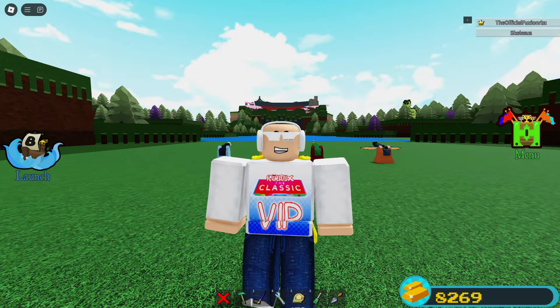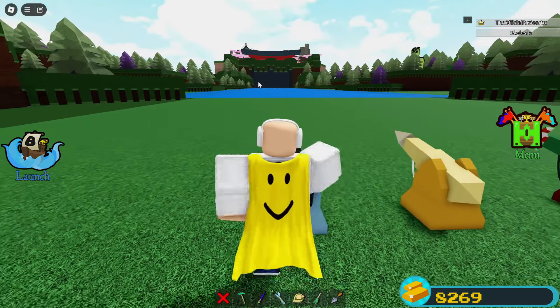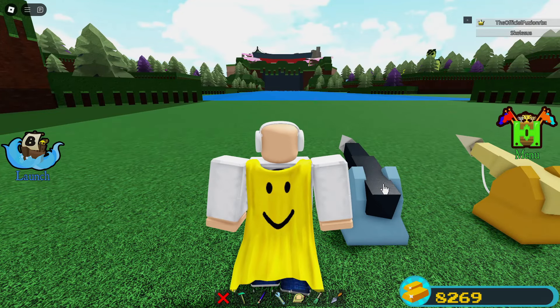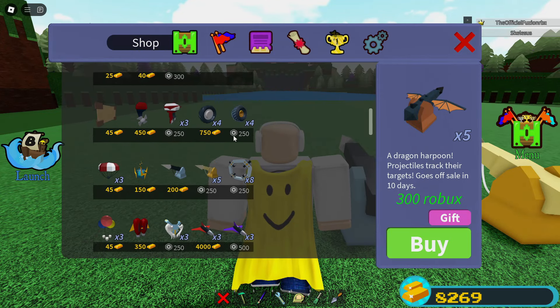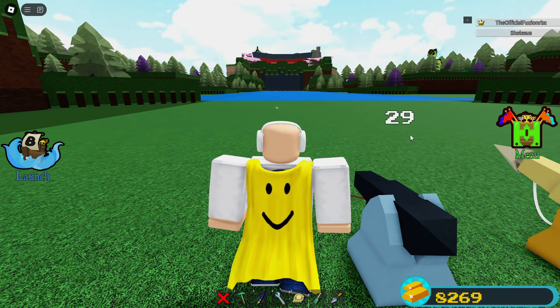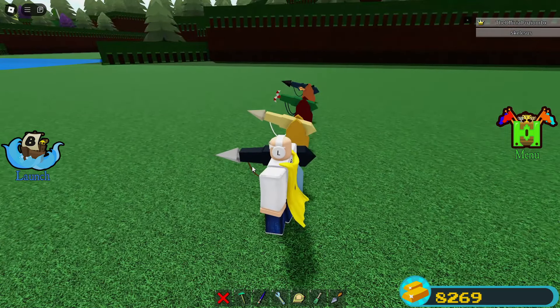First things first, let's go over all the other harpoons. We have the normal harpoon that you can buy inside of the shop for 200 gold. You just shoot it at whatever — it has a 30-second timer, and as soon as that timer is over it pulls back in and retracts, and the harpoon is done.